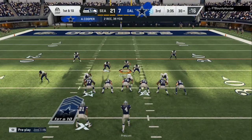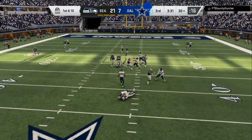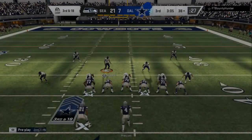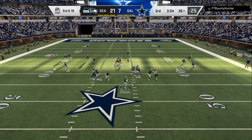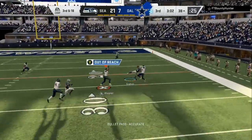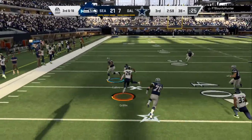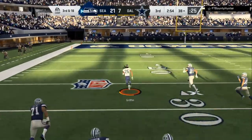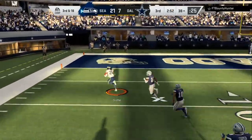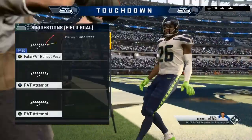Here we are with a man coverage blitz. On the play before this I showed him a zone version, now I gave him that same type of setup and screamed at him. Right here you can see we are playing coverage and he throws it into coverage once again. It's up to me to have a little bit of stick skills — and we're off to the races with the little wiggle, and Ezekiel Elliott cannot catch me. Another pick-6.